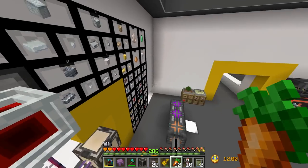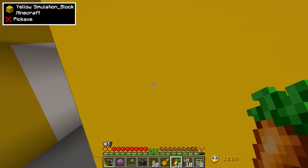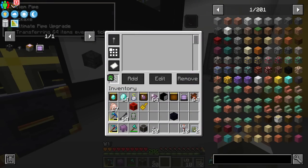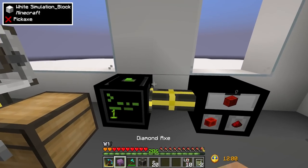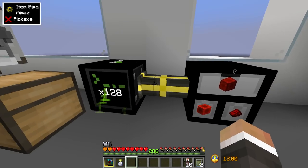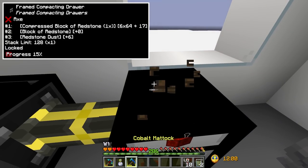We need to get redstone into the drawer before it fills up with other items like carrots. I'll disconnect the item node on the east side, drop the redstone in, lock the drawer to redstone with our key, then reconnect the node. I'll then grab our netherite pipe upgrade and slot it into the compacting drawer pipe to pull redstone out quickly. Using our time-in-a-bottle, we should very quickly produce a large amount of redstone — and now we have 32,000-plus redstone.